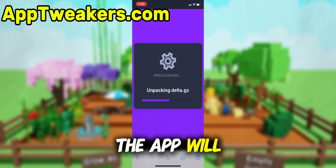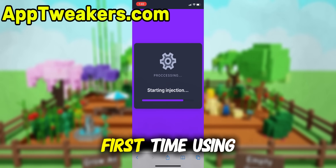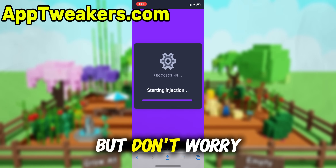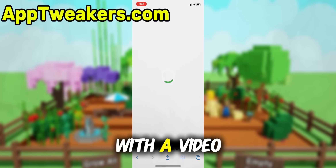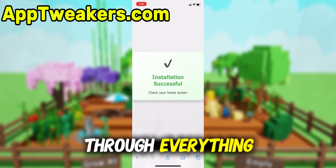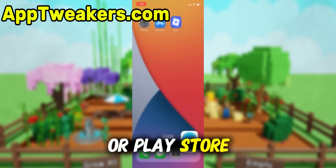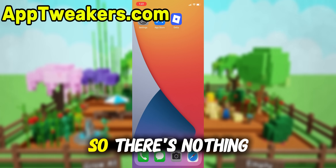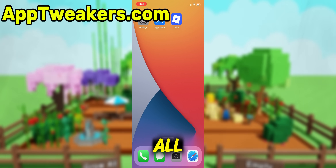At that point, the app will pop up on your home screen and you're good to go. Now, if it's your first time using the site, there are a couple of extra steps to complete, but don't worry — it's super simple. You'll be directed to a website with a video tutorial that walks you through everything step by step. All you need to do is install a couple of apps from the App Store or Play Store, depending on your device. These apps are completely safe and secure, so there's nothing to stress about. Just follow the instructions and you'll have no trouble at all.